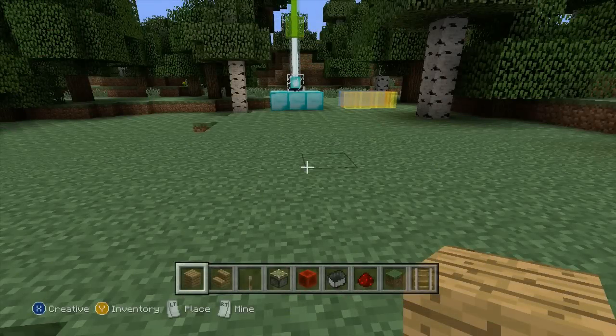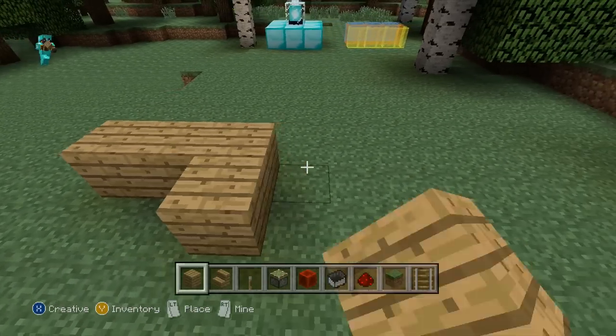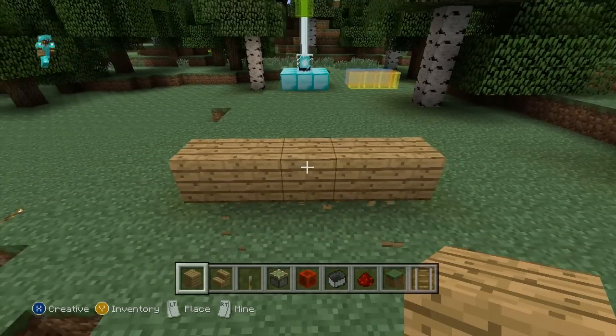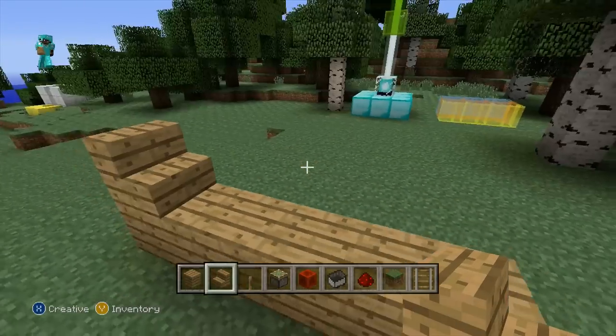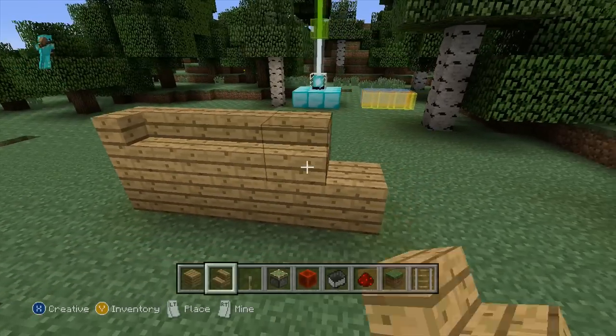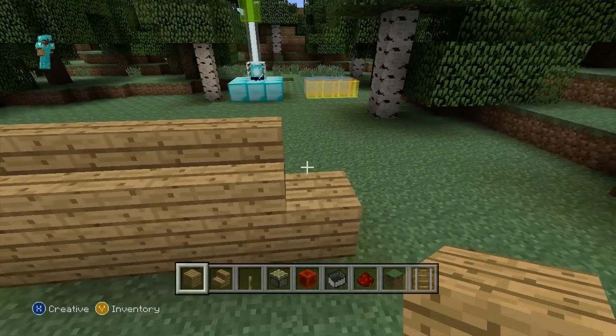I really wasn't kidding when I said this glitch was incredibly easy to do. All you need to do is start with a little platform, then take a stair block and place it facing in this direction, and then have a couple more stairs coming up this way so you create this corner block — and that's pretty much it.